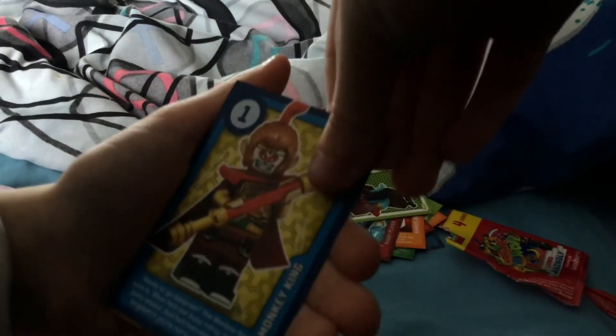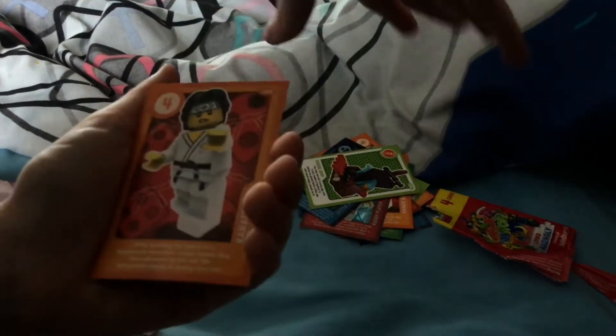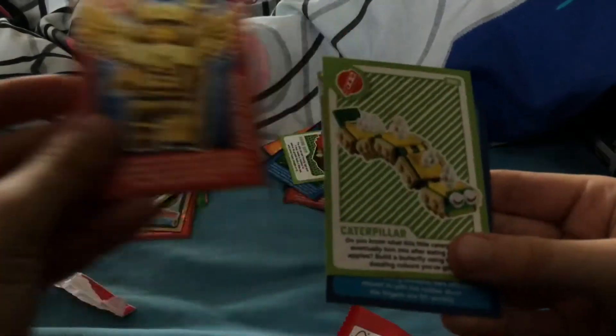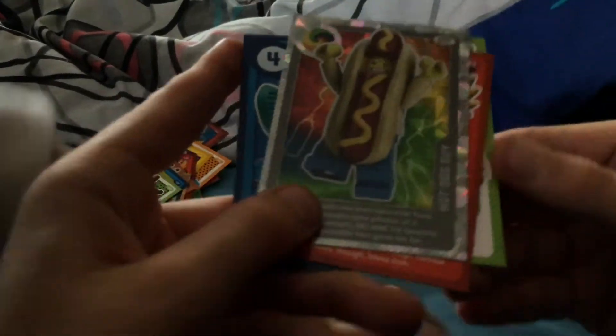Is Lily. Monkey King. Viking Ship. Karate Boy. And that's all my cards. And my final cards are the Flying Warrior, Caterpillar, Sour guy — I already got a shower — and Hot dog guy.